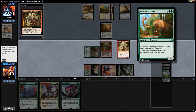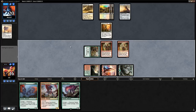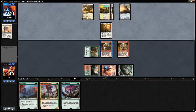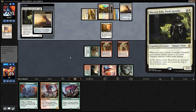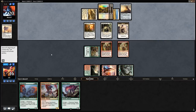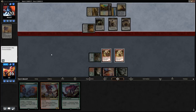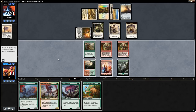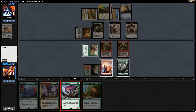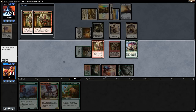Ripjaw Raptor enters — it wipes the board including the Martyr of Dusk token with the Forerunner trigger, and we get to draw two cards. No land for the turn but we picked up a Migration. We're fine getting in for two. Forerunner is pretty effective against the Mono-White Vampires deck, and thanks to Thrashing Brontodon we have a potential Anthem effect covered. Opponent makes more tokens, but we can play another Ripjaw Raptor to draw two more cards, wipe the board, and get in for a bunch.